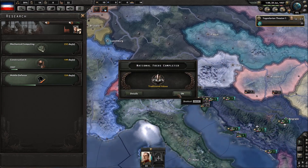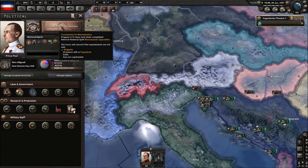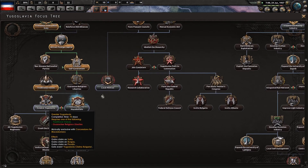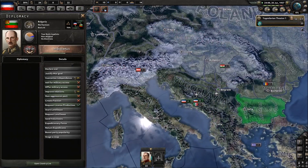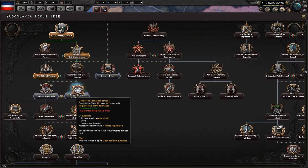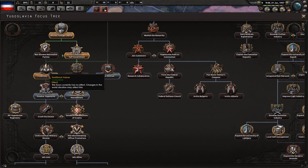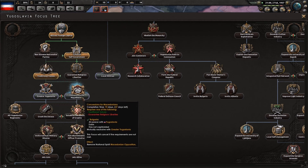We'll get mechanical computing. And let's get concessions for Macedonia — because these claims, in terms of multiplayer, you're not going to be able to use them. If you can use these claims to declare war early, I would recommend going down Greater Yugoslavia and Yugoslavia regiment instead of Macedonian opposition, at least if you pick this political power. If you did the national unity, you definitely need to get rid of the Macedonian opposition.